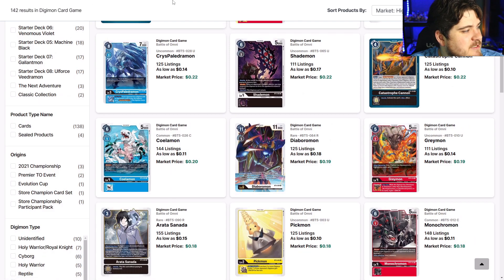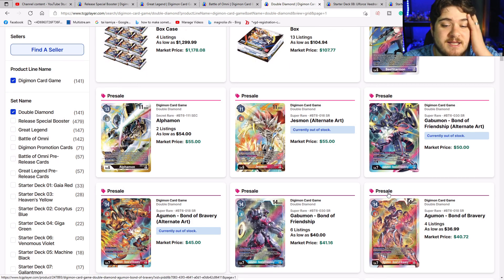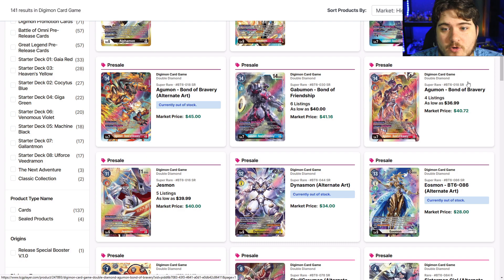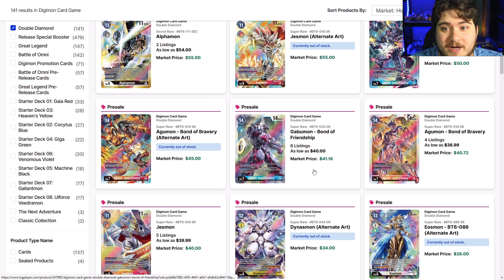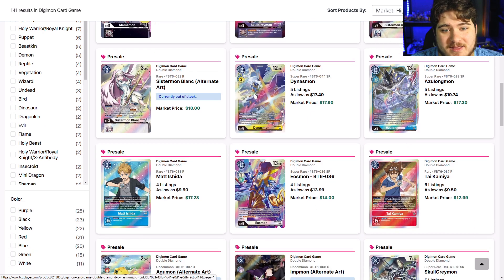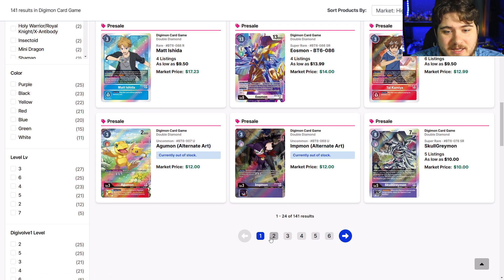Now let's get into the bare bones — the pre-sale prices on this new set are kind of ridiculous in my opinion. Geosmon alternate art is $28 now but will probably end up at $1 to $3. These are selling for $15 to $15.50 over in Europe — honestly, Alpha Mons are $10 in Europe, and this card is selling for $25 in Europe. Don't be surprised when these cards tank. Some cards are going for $3 right now, maybe even $1.